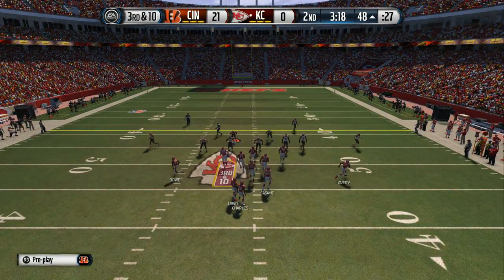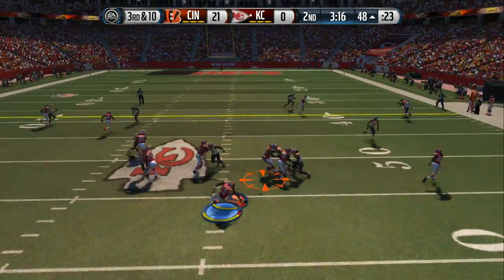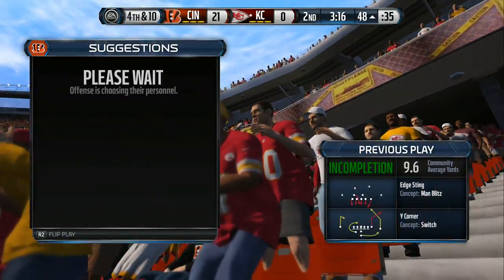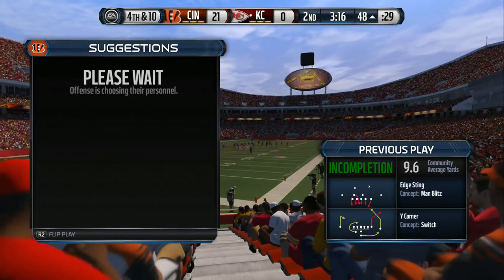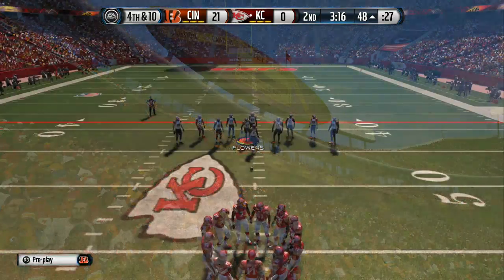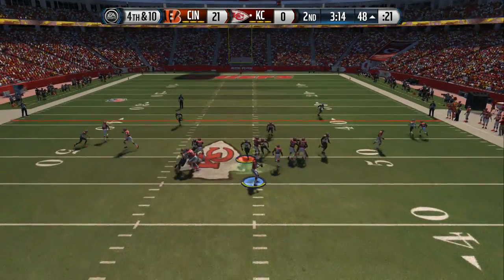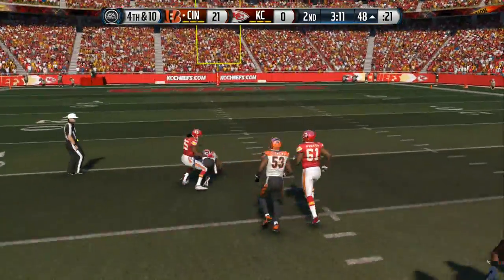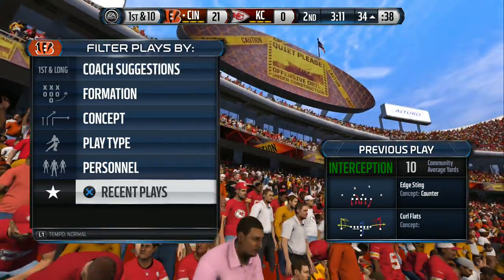Looking at third down. Smith's going to be in the pistol — and an incomplete pass as he threw it short. Fourth down and ten, and they're going to go for it. Jamal Charles is in the backfield — it's picked off. He's brought to a halt. Nice job for the defense — they read the quarterback's eyes and it led to an interception.